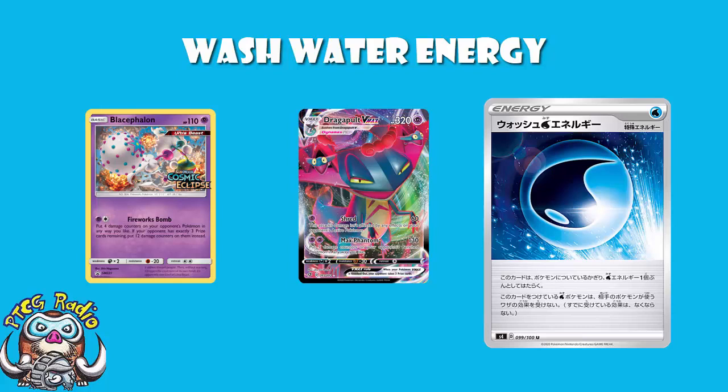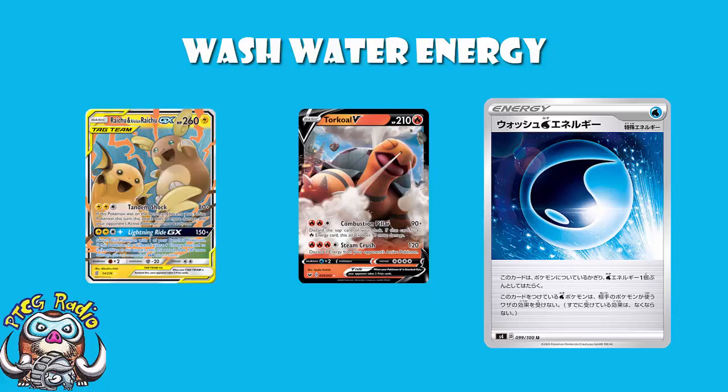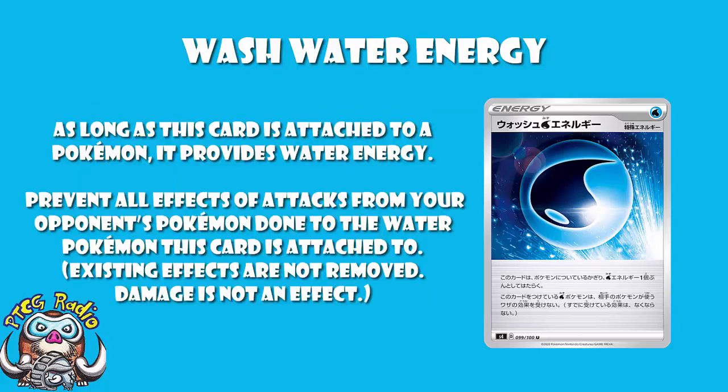Any energy removal — something like Torkoal, which discards a couple of energy — you'll be protecting against that very nicely. Special conditions: if your opponent's trying to slow you down by inflicting special conditions, you will stop them right in their tracks with this, which is very cool. Something like Raichu and Alolan Raichu coming in trying to get Paralysis won't get Paralysis. Although if they're a Lightning deck and you're playing a Water deck, you're likely being hit for weakness anyway. But we've got special conditions, energy removal, and instant KOs — all of this is going to be protected here, and that's kind of awesome.